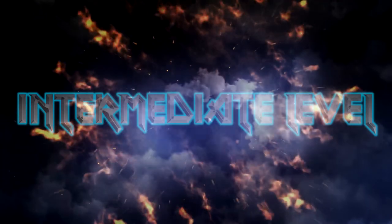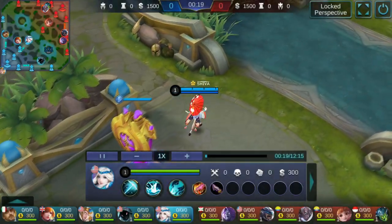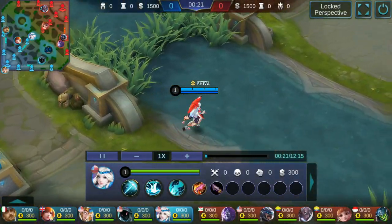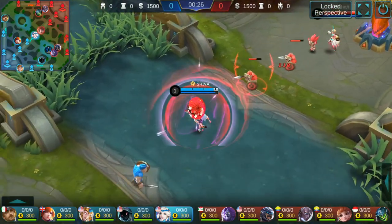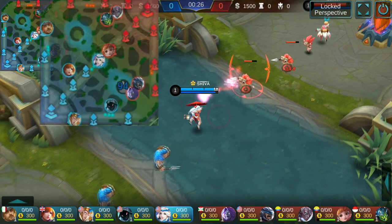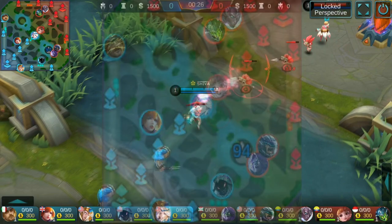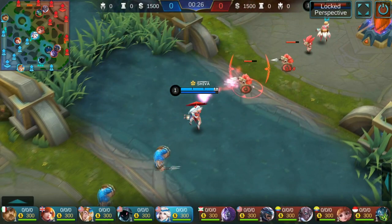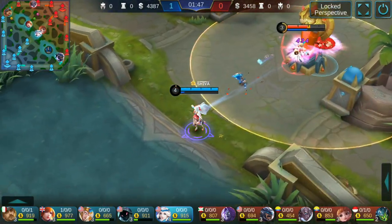Welcome to the intermediate level. In high-elo matches, make sure you check brushes before doing anything else at the start of the game, because you might get ganked at level 1. Pay attention to those brushes while farming. Only in extremely rare cases — like if there's a Fanny on your team — will you give up the top buff; otherwise that top buff is yours.